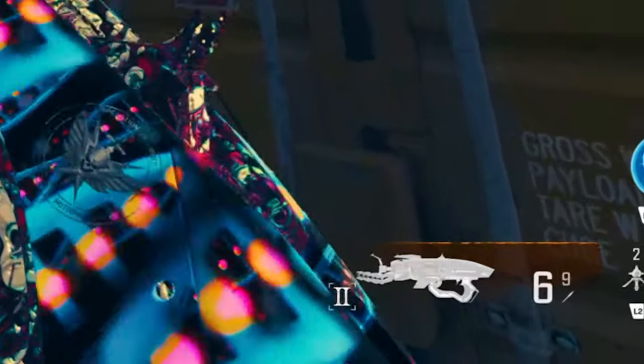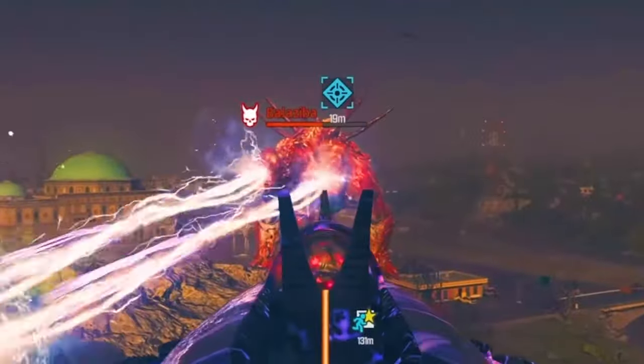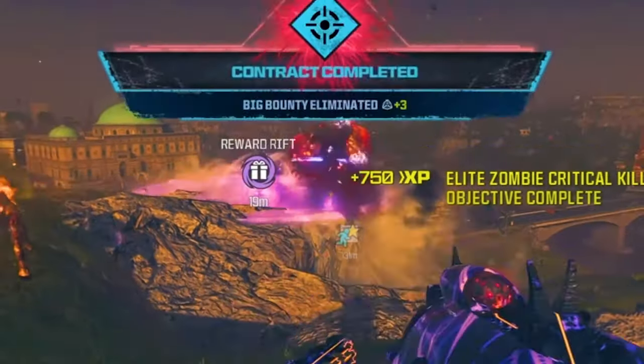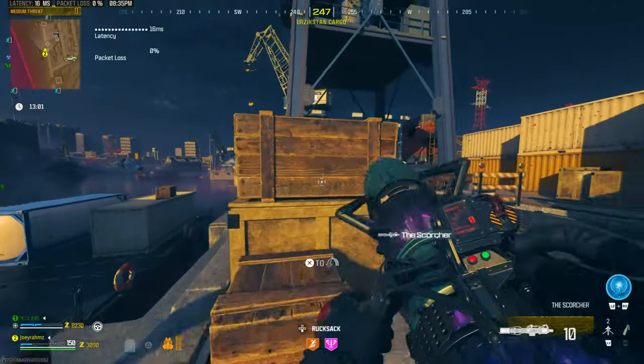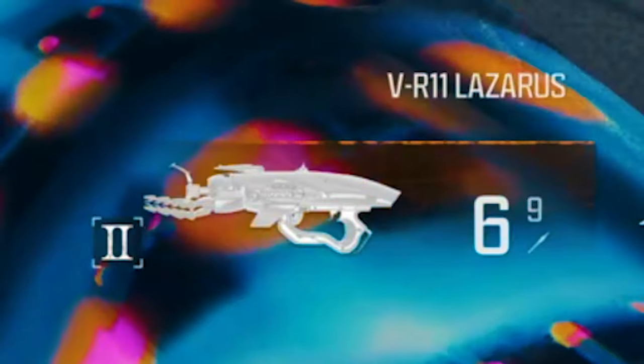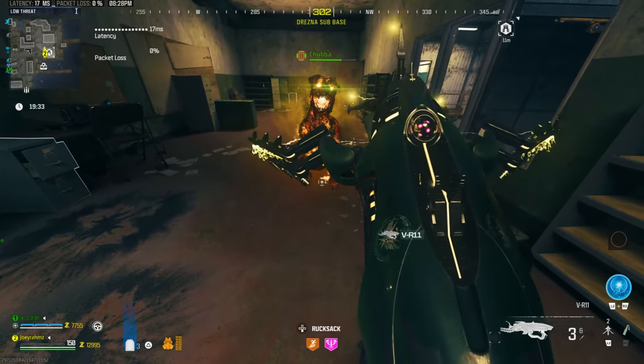This is an after-patch glitch for the VR11 where you can make it into a legendary weapon, which will take out any boss in the red zone in zombies with one shot. Just to show you what it should look like without the glitch, you've got the little yellowish hue on the scorcher, but when you swap to the VR11 it becomes dark orange. That means it has the legendary tool, which you can't do on its own — you have to do this glitch.